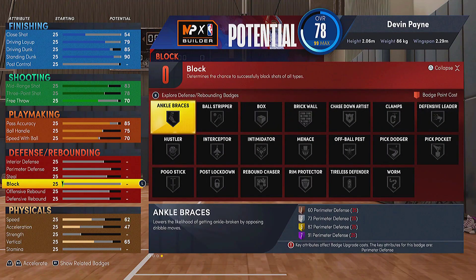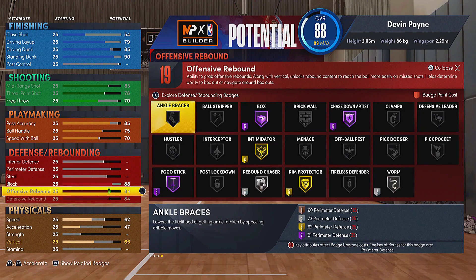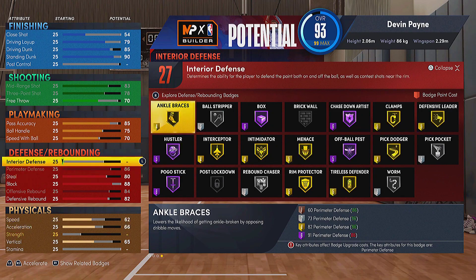Now we get down to the nitty-gritty of this player — the defense. No slouching on defense: you're gonna have an 88 block to get Hall of Fame chase down and gold protector. The defensive rebounding is actually going to be lower than the offensive just for badge purposes — as you can see, moving old board goes down one, but you save two points on defense. For the steal, I was going to go with 78 just for gold interceptor, but going to 80 unlocks new steal animations, so put it right at 80.